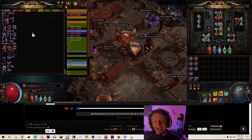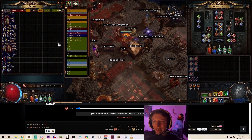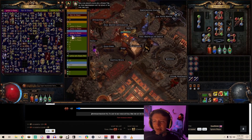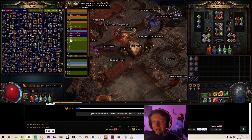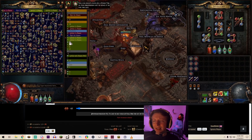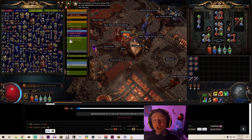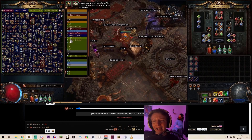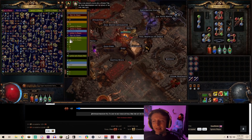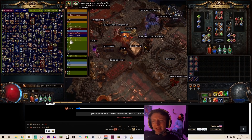Setting a price for a whole tab is also extremely important. I dump everything in and sort it later. Having quad tabs lets me leave things sitting — it's a little pay-to-win having so much storage, but I've sold a lot of five-chaos items that had been sitting in a tab for a few days. People need very specific things: 13 dex, 8 lightning resistance, some chaos resistance and 60 life — someone might pay 5c for that.